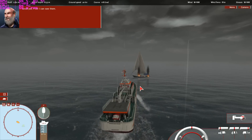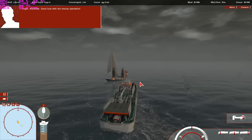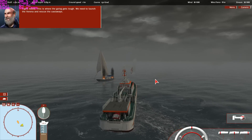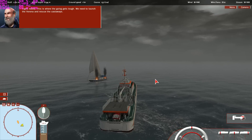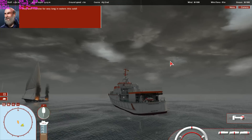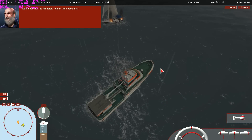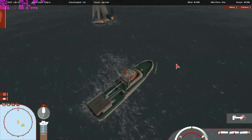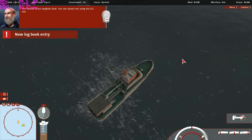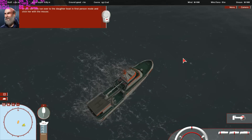Great job, Pete — I can see them. Bremen, we've found the castaways. There's also a fire on the sailing yacht. Roger, Marvita — good luck with the rescue operation. Right, buddy — this is where the going gets tough. We need to launch the Verena and rescue the castaways. They won't survive for very long in waters this cold. You have to take the Verena, and I'll stay here and keep the Marvita steady. We'll deal with the fire later — human lives come first. The Verena is our daughter boat. You can launch her by using the C key, or run over to the daughter boat in first person mode and click her with the mouse.